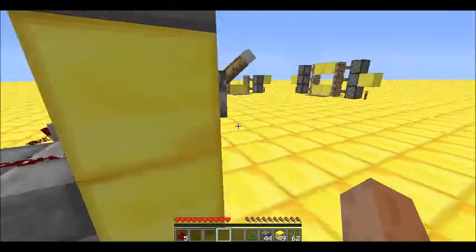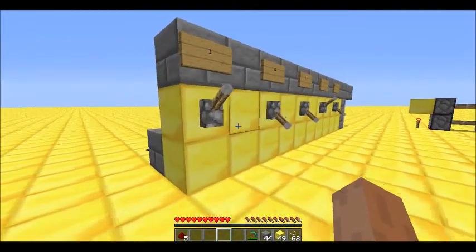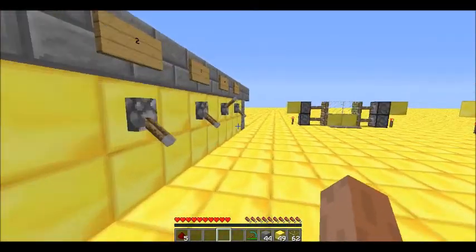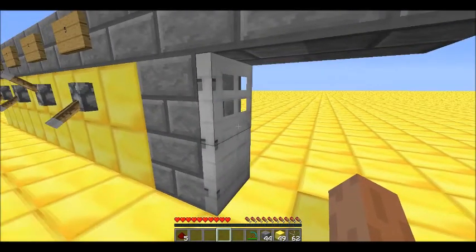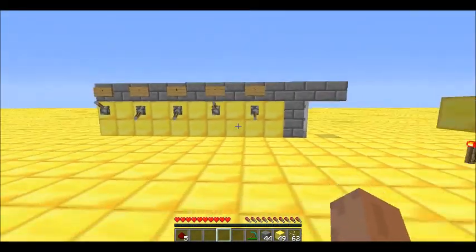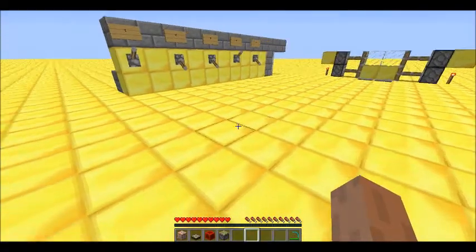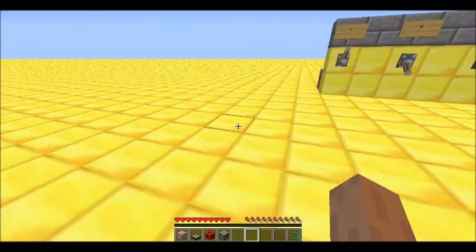That's how you make a very simple, very easy, and pretty compact combination lock door. For this door you can make some sort of piston door if you want, but the iron door is the easiest. So that was how to make a compact combination lock. Now I'm going to show you how to make a very simple time set day machine.